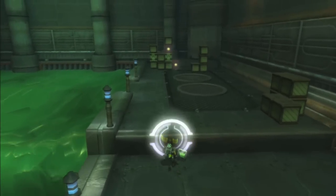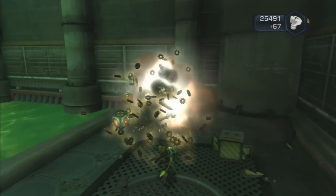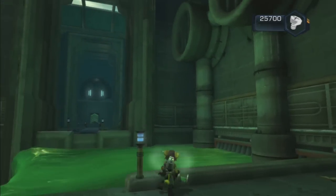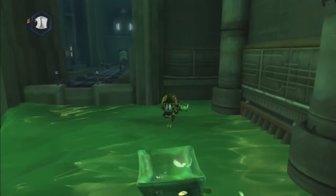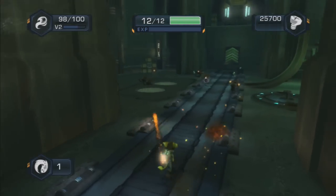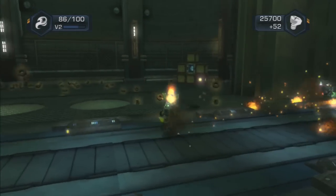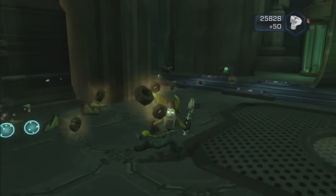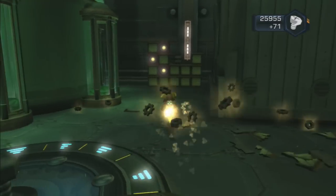Uh-oh, woo! He actually grabs ledges on this. I've been speedrunning Into the Nexus and he won't grab ledges sometimes — he's really bad at doing that. I don't know why. You'd think a little cat would be good at grabbing ledges. Actually, well, he has hands, so... yeah. What the heck? A cat with hands.